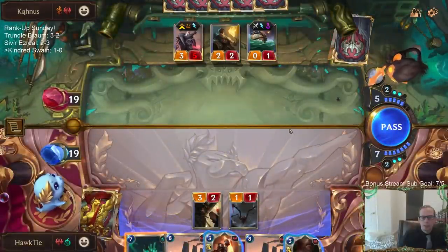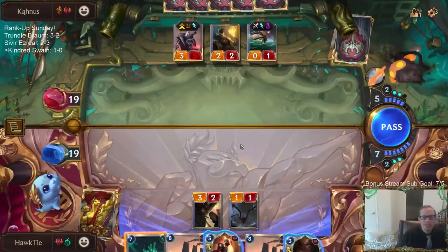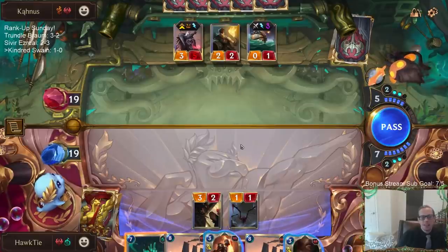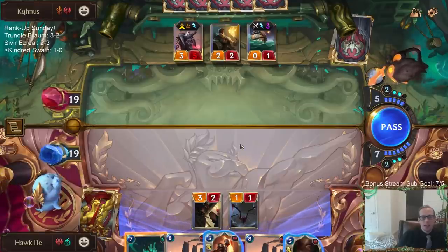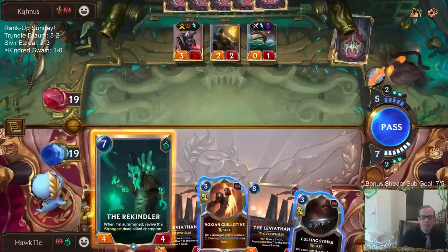I kind of feel bad about that now - I guess not that bad. Blade's Edge Flock is a little cheaper than Withering Will Guillotine. I shouldn't have used that Withering Will - I was just gonna waste mana. I still should have waited in case they had another one, in case they Leviathan'd.